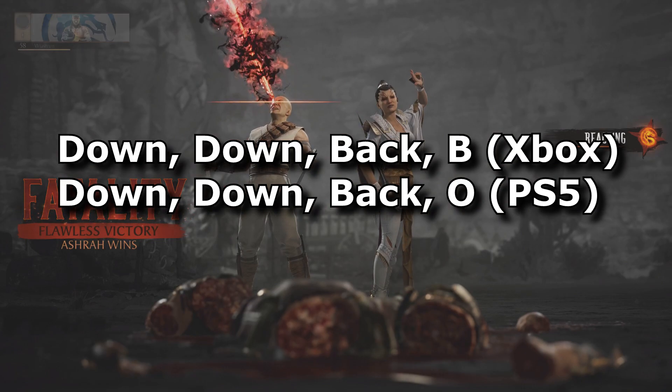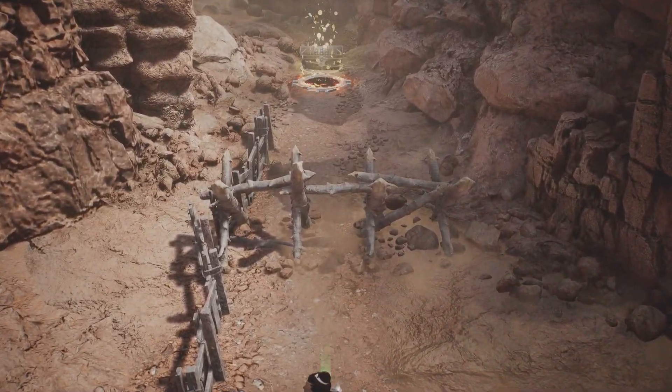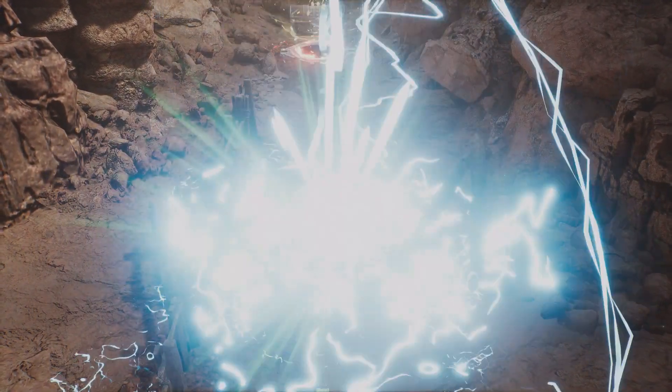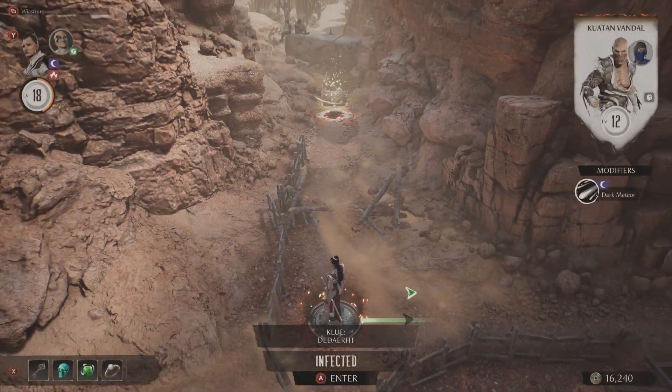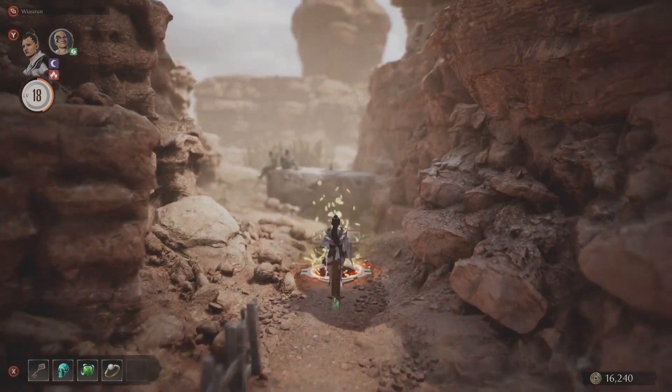After all this, once you beat the opponent and successfully perform the second fatality, you will see that the barrier will disappear after being struck by the lightning, giving you access to the chest. Now you can come up to it and claim the rewards.